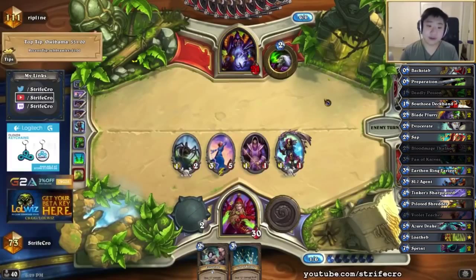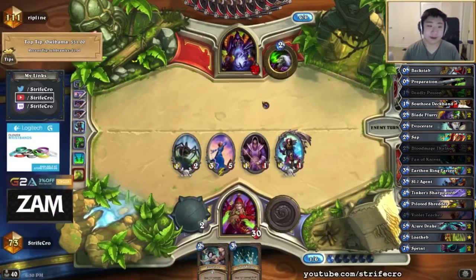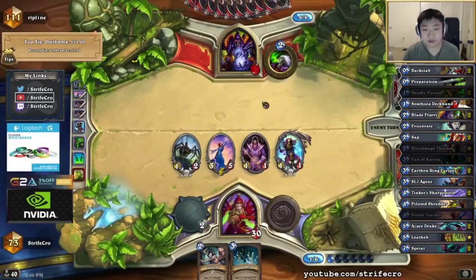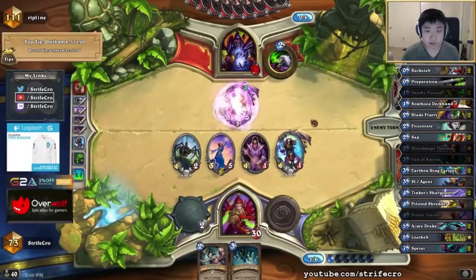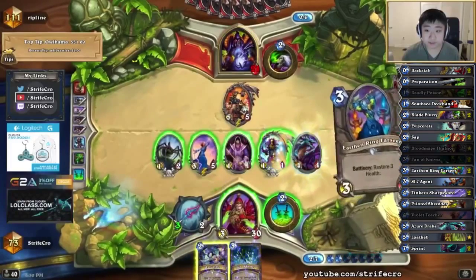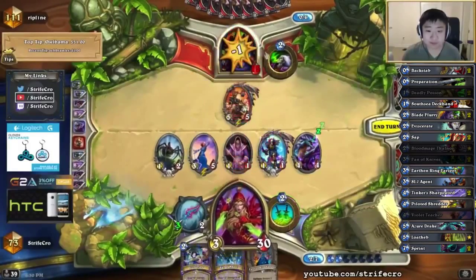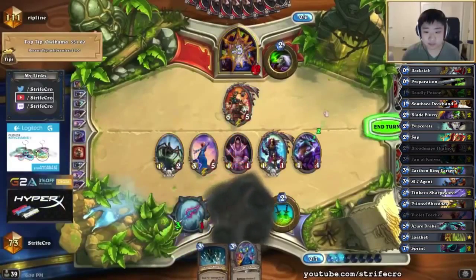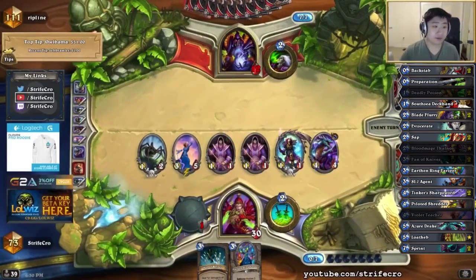I like trading more here because of AoE and also because of Blade Flurry and Tinker's Oil. I do want to keep a 2-charge wicked knife. I'm just playing Deadly Poison and making a dude like Violet Apprentice. I hope he doesn't have like double Ooze or Ooze and Harrison or something like that. But this one I'm attacking.